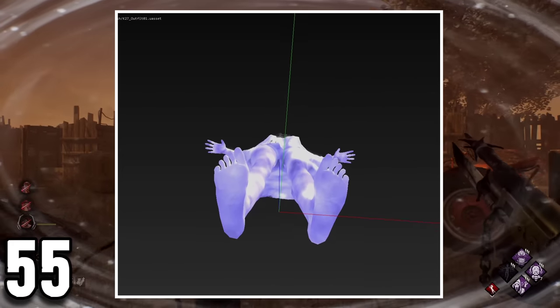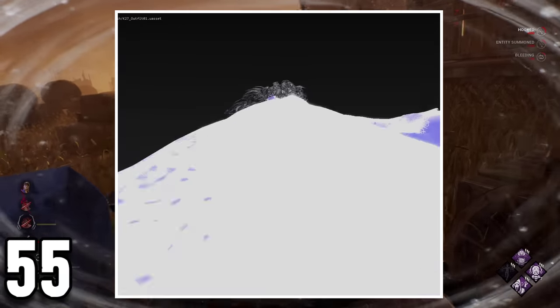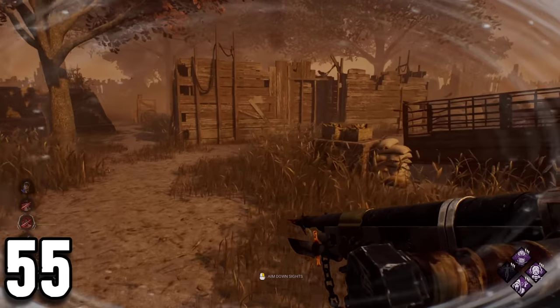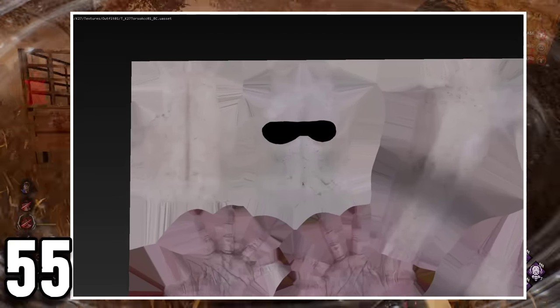Onryo has nothing under her dress, but this was not always the case. According to a person I know, in the PTB Sadako had a fully visible torso model under the dress, which they ended up making invisible in the live game. However, in the game files, this torso exists and there is even a prestige texture for it.